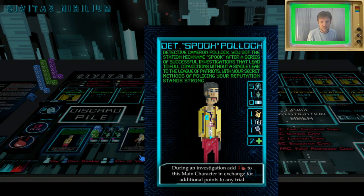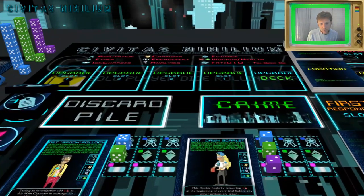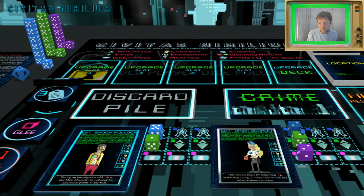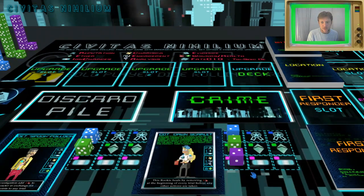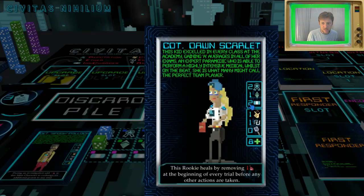On the sides beside each character is an indication of their current stats. We're using blue, green, and purple dice in Tabletopia — blue for reputation, green for ether, and purple for ion charges. The maximum for every stat is 18. So two reputation, one ether, two ion matches what it says on Cadet Dawn Scarlet's card.